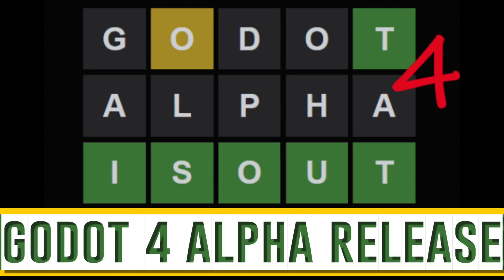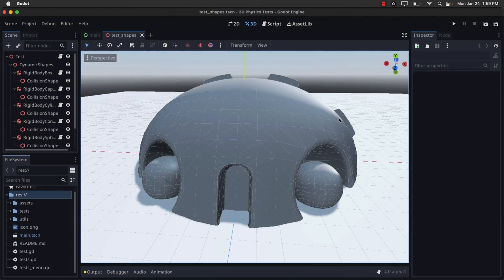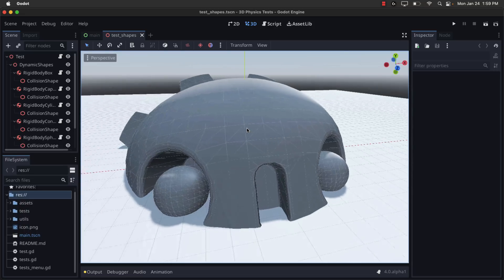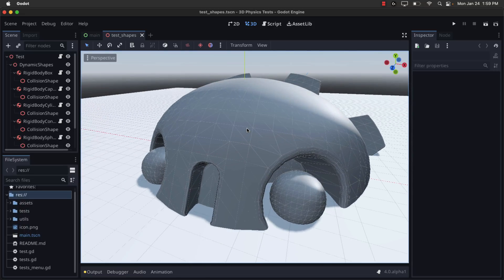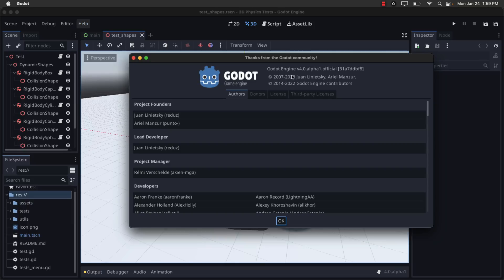Today we have the first official alpha of Godot 4. So for those of you that are waiting for Godot 4, the wait just got a little bit shorter. We are one step closer to reality, although this is an alpha. What you see in front of you is Godot 4, and you may think that looks a whole lot like Godot 3. There weren't a whole lot of changes on the UI side of things, but you can really easily tell if something's Godot 4 — go into Help, go to About, and it says Godot 4 Alpha 1, official. Very first release of Godot 4 that we are going to see.